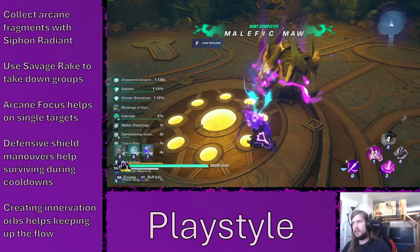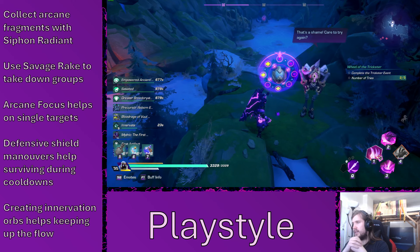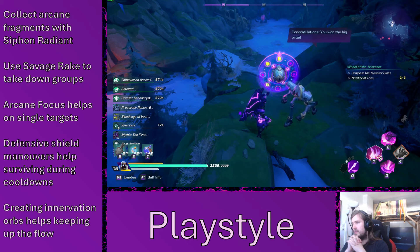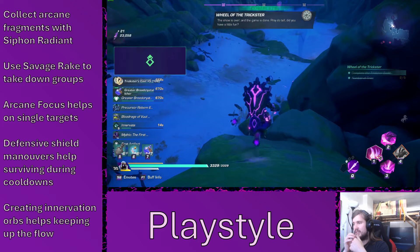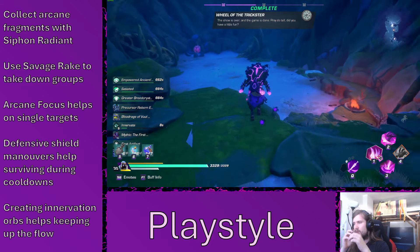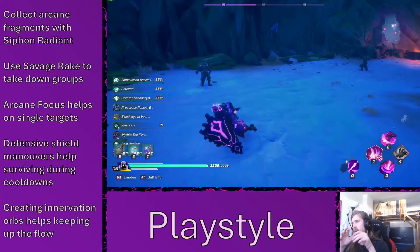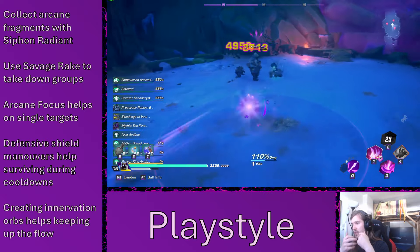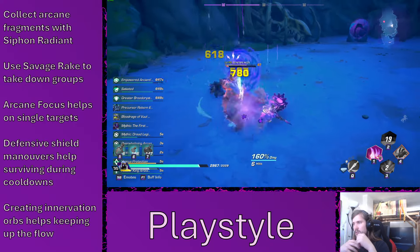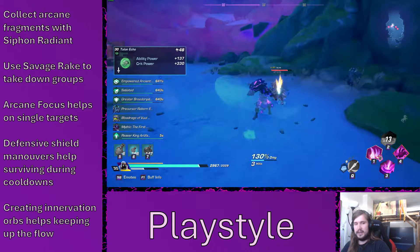For the playstyle, you just want to collect Arcane Fragments with Siphon Radiant and use Savage Rake to take down groups. Arcane Focus helps on single targets but is rarely needed for clearing — mostly on bosses. The defensive shield maneuvers like blocking and shield slam help during your cooldowns, but overall you just want to play around your cooldowns. Innovation Orbs help keep up the flow because you gain Arcane Fragments to use Savage Rake by collecting Innovation Orbs. So you mostly just want to create a lot of Innovation Orbs to take down a lot of enemies, which again drop Innovation Orbs — a very nice gameplay loop.